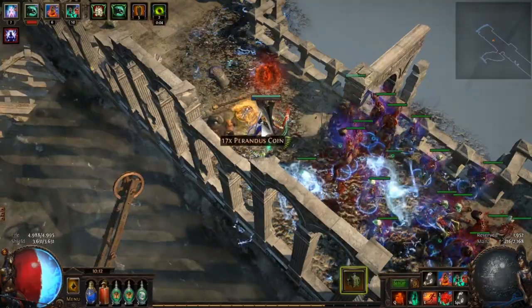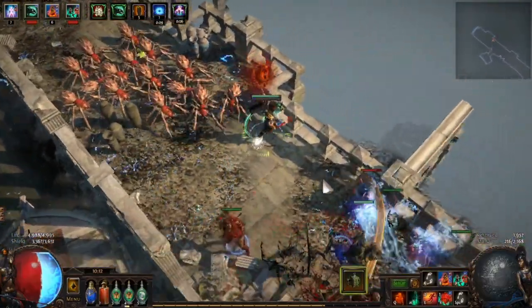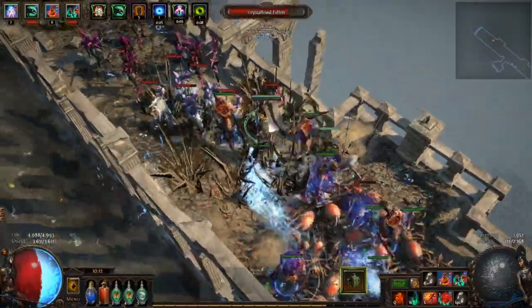In order to get the most out of your maps, there are three broader categories of resources that you can use to really pump up that density: Currencies, Masters, and Fragments.